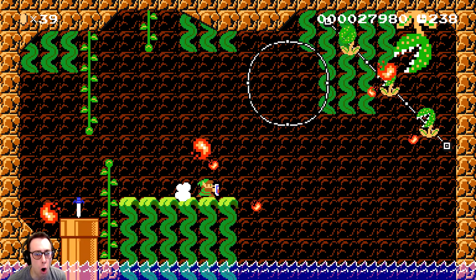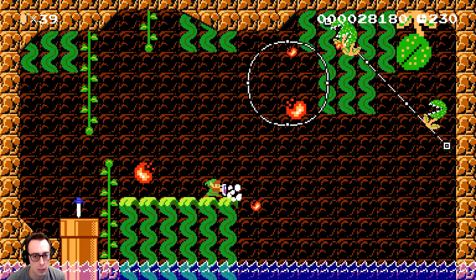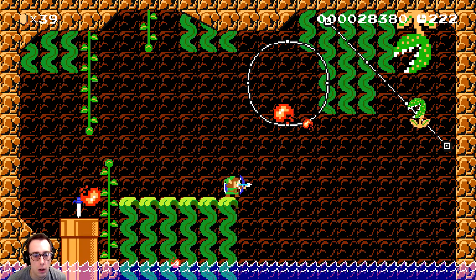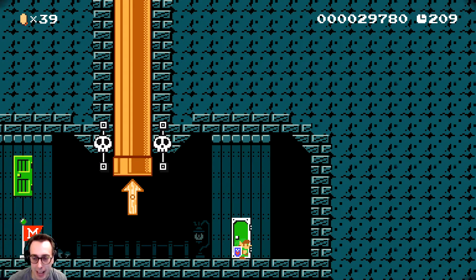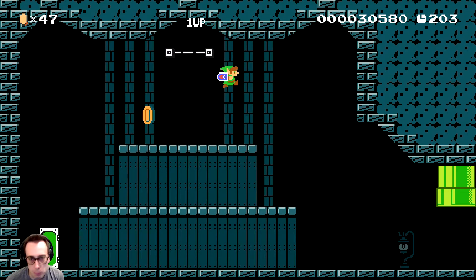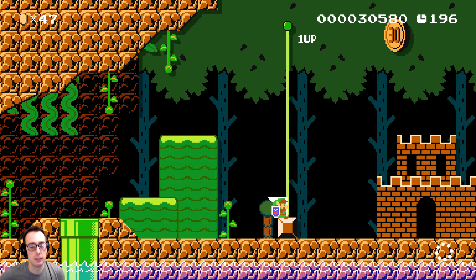We got him! We got the key! Down and into the key door - hurry up, not doing that again. What do we got? A Freeman up here. Triforce. Do we really want it though? Give me the top!